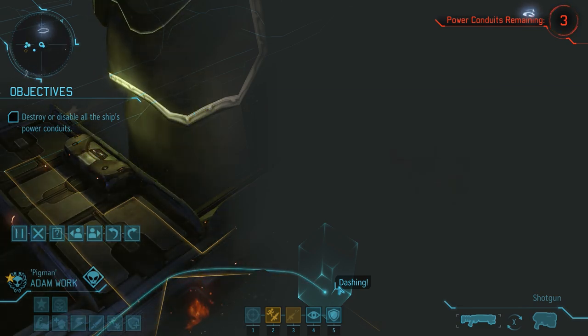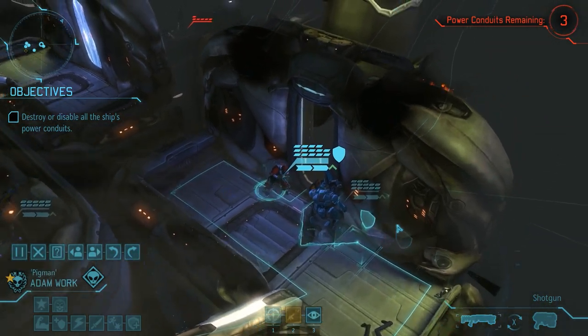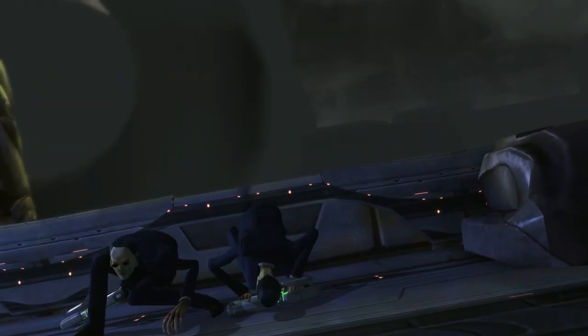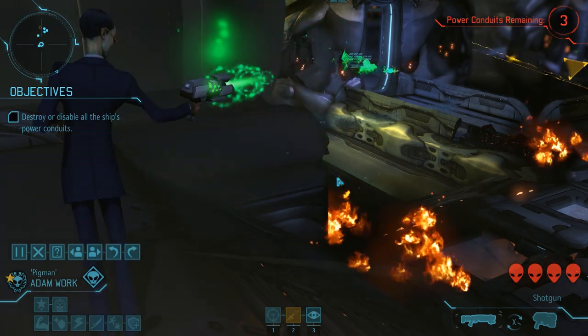Cyberdisks can fly and are therefore even harder to hit when airborne. When using their disc-shaped form, they also receive a big defense bonus against critical hits. On the offensive side, their cyberdisk cannon can easily dish out double-digit amounts of damage and they can also use grenades. Simply staying in cover and overwatching will very likely not work unless we land high-damage hits with pretty much everyone.